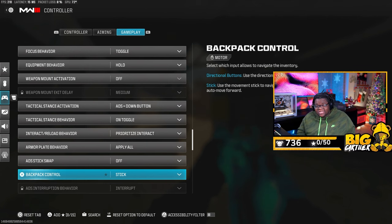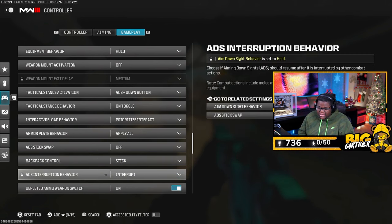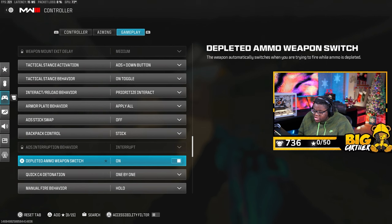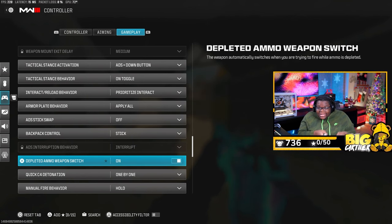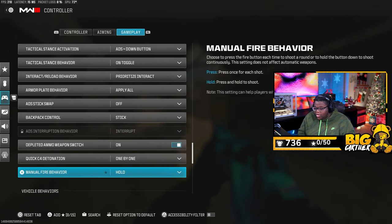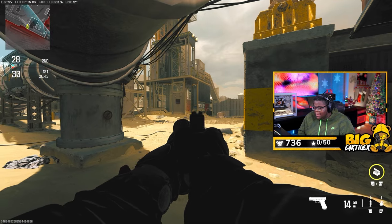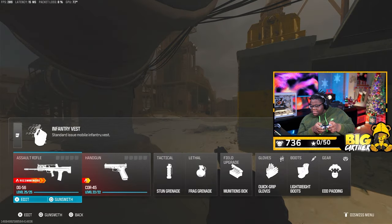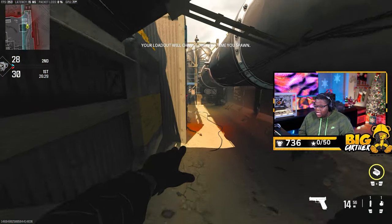Armor plate behavior: put on Apply All, so you hold triangle once and it puts all your plates on at once instead of pressing triangle repeatedly for each plate. ADS stick swap: do not change this. Backpack control: I have it on Stick so when I'm in my backpack I navigate with the stick rather than the D-pad — that's preferential. Depleted ammo switch: turn this on so when your weapon runs out of ammo it switches to your next gun automatically instead of sitting there dry-firing at enemies.